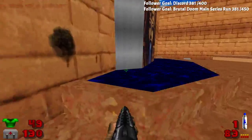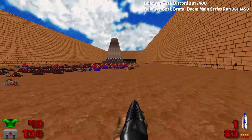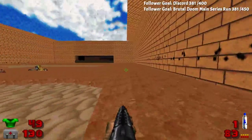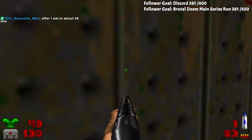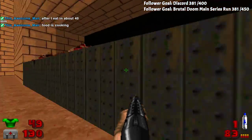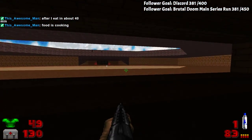When do you want to do it? If you want to do it soon, then this will probably be the last one I'll run. As soon as I'm done with this wad I can switch over, and I'll push Dead by Daylight back. After I eat in about 40 minutes. Oh okay. You're allowed to jump in this one.